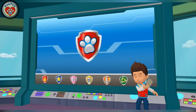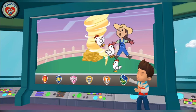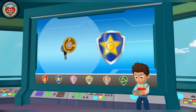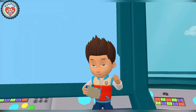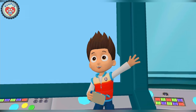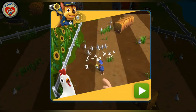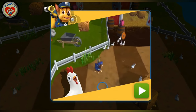A storm passed over Yumi's farm and startled the chickens! The chickens escaped, and now they're everywhere! We need to help Farmer Yumi round them up! Chase, I'll need you to round up the stray chickens with your megaphone! All right! Paw Patrol is on a roll! Chase in! Tap on the screen to move Chase around the field! When Chase gets close, the chickens will move away from it! Get them to move back into their coop!